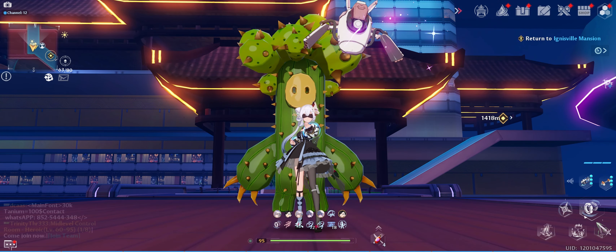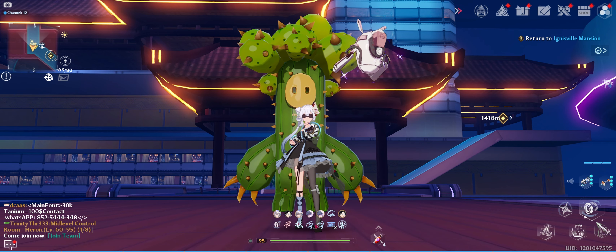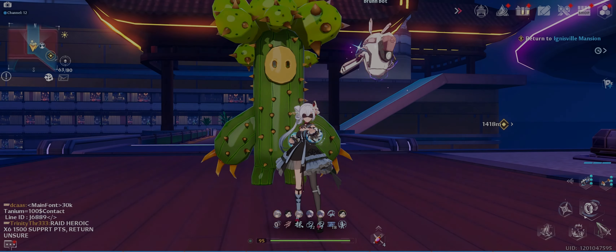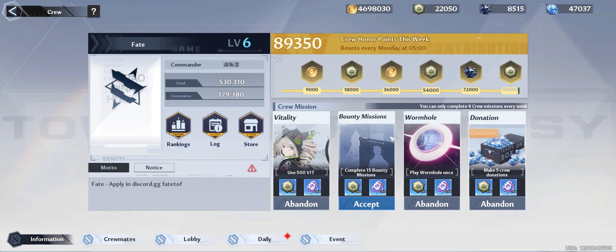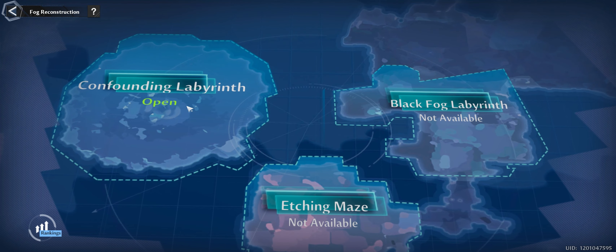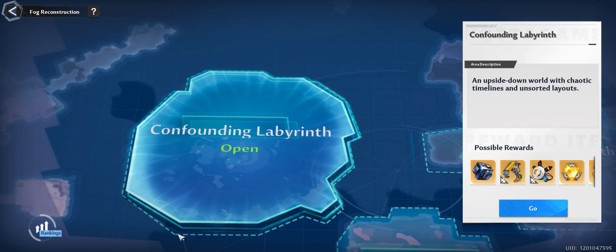What's up guys, today we're going to go over the new crew battle event, how to navigate it and what to do. First, you're going to start by opening up your crew battle page, go to events, hit go, and click on the confounding labyrinth. There are four corners to choose from. If you are first going in, don't stress too much about it — it really does not matter, just select one and go right in.